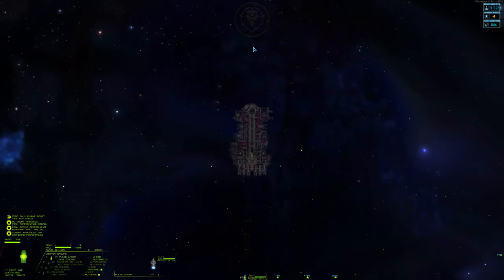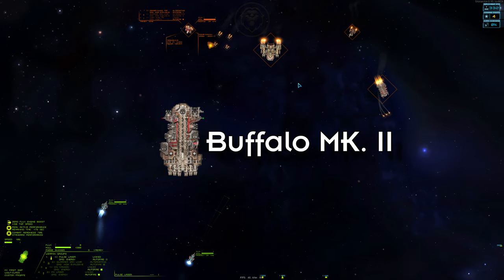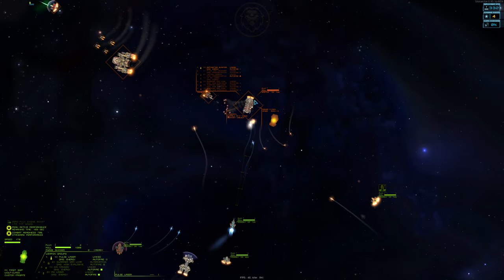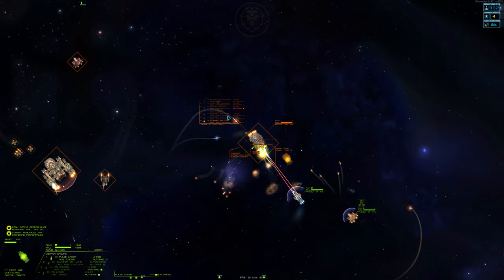Remember the Buffalo from episode one we didn't salvage? This enemy fleet has one. It lacks shields and any significant weaponry, making it an extremely vulnerable target. We'll phase right up to its face and start shooting. By doing this, we're also drawing its front away from our allies, leaving it exposed to the Salamander and Harpoon missiles.